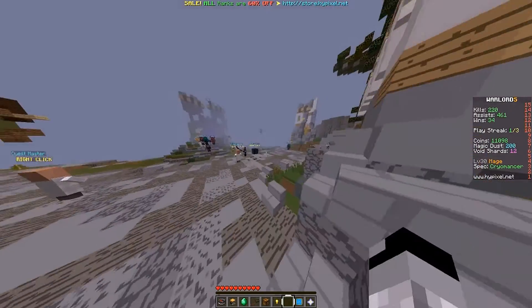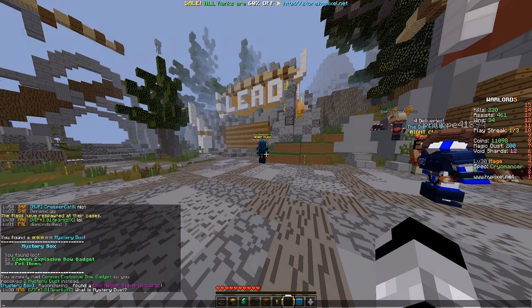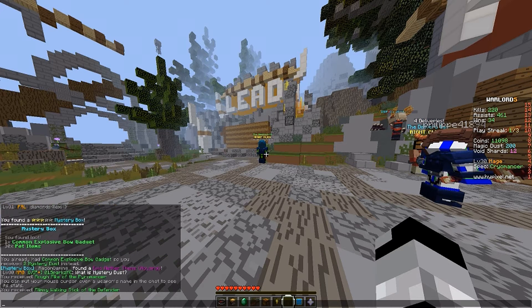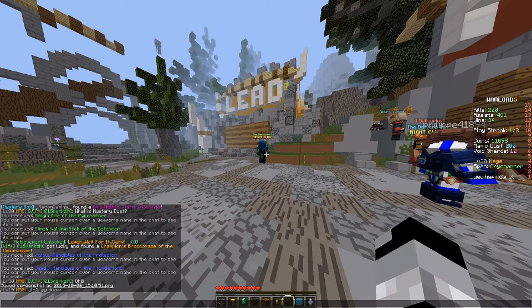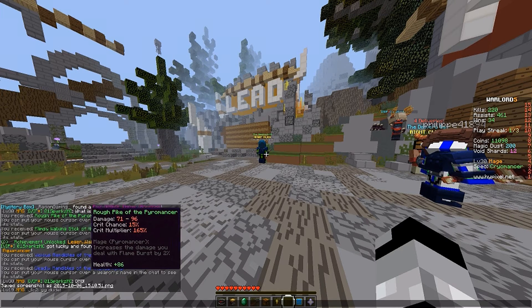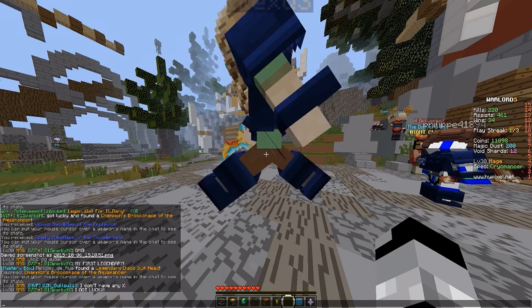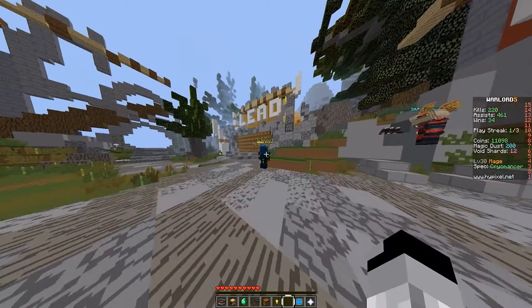It's a Legendary, so I was just randomly — scroll up right here, you can see it. I just won a game. I'm a VIP Plus, I bought that. I was just going over here, minding my own business, found a mystery box, got a common explosive bow gadget, and all of a sudden this came up. It said Ice X was mystery dust because it traded for mystery dust. Opening a chest — I never thought it would happen — and boom! Found a Legendary!